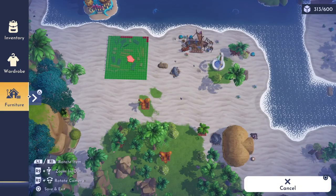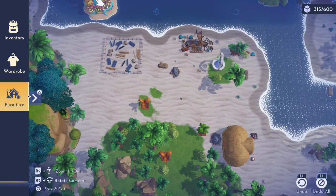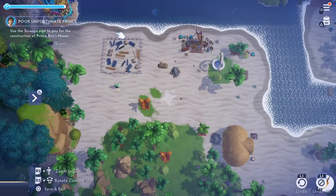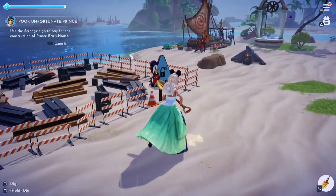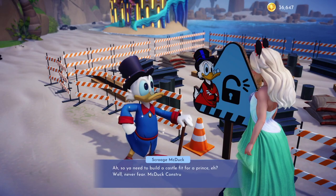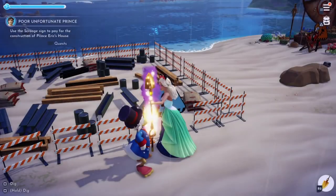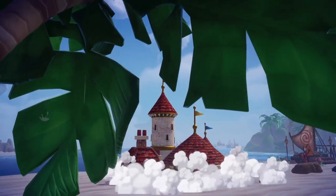Then place Eric's castle — I chose to put it on Dazzle Beach closer to Ariel because I thought it would be cute, and the castle looks so amazing. You'll need to buy it for 10,000 star coins, which is the standard cost when building character houses.